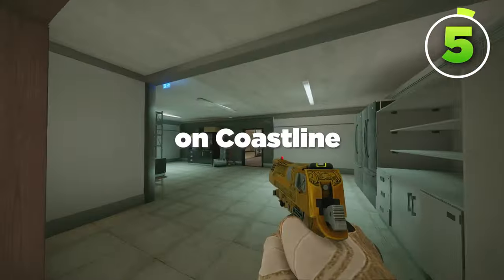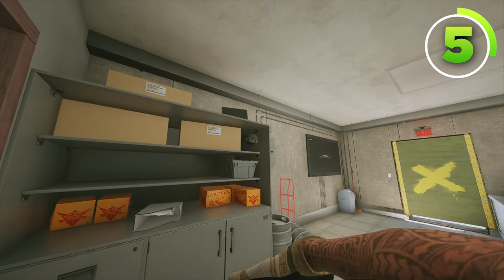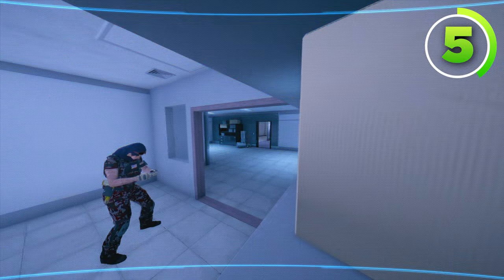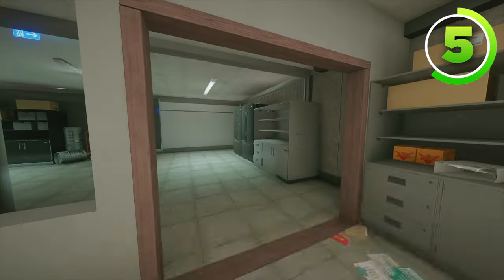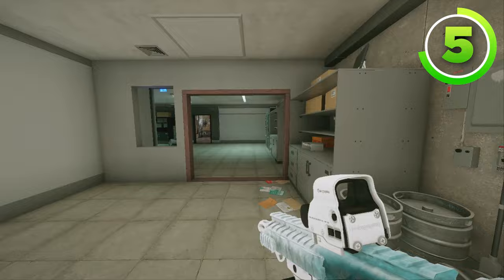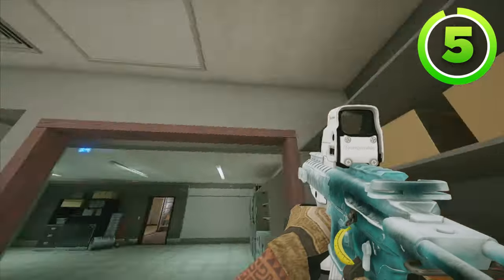For the final Valkyrie camera on Coastline, make your way into service. Throw your Valkyrie camera inside of this shelf, just like this. This Valkyrie camera can watch if anybody's planting inside of this site, and it can also see into the Kitchen Hall. But because it's behind a shelf, if anyone's attacking they're looking this way and will never turn around, so this Valkyrie camera will stay alive a lot of the time.